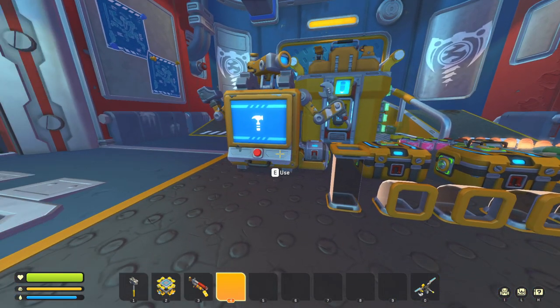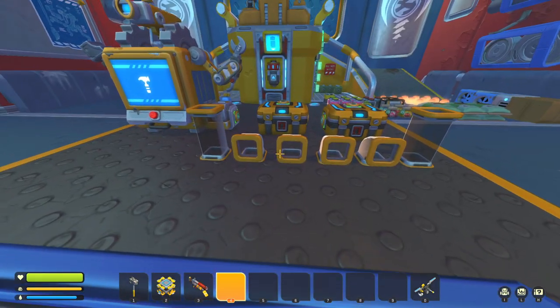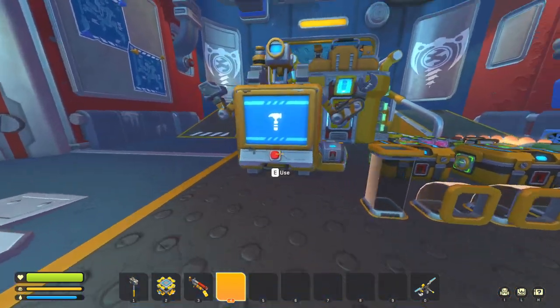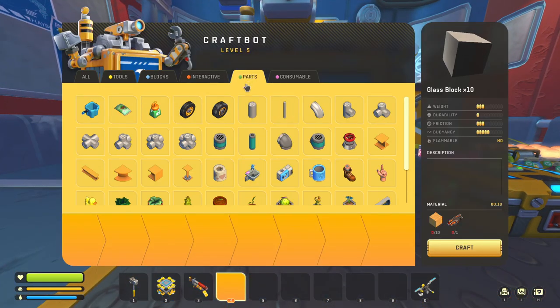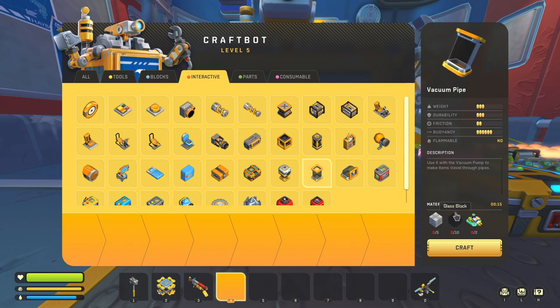So really quickly, in order to build this, what you're going to need is a craft bot, of course. You're going to need two large chests. You're going to need four vacuum corner pieces and you're going to need two vacuum pipes. And in order to make those, what you're going to need is under interactive. So to make vacuum pipes and vacuum pipe corners, you're going to need metal two, glass, and circuit boards.